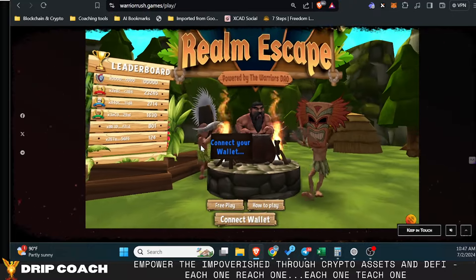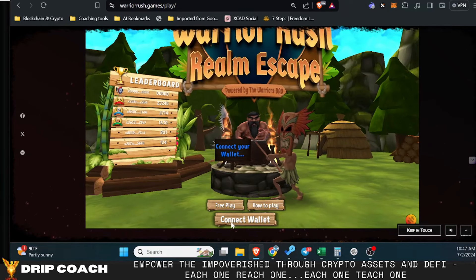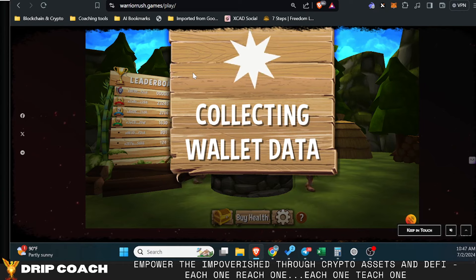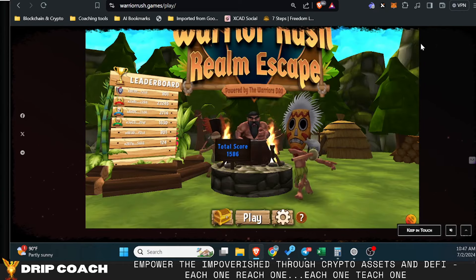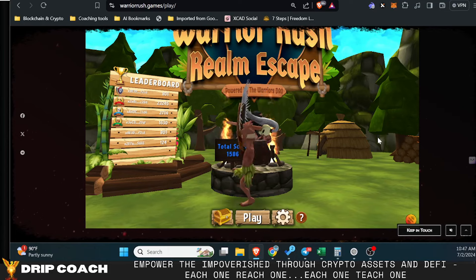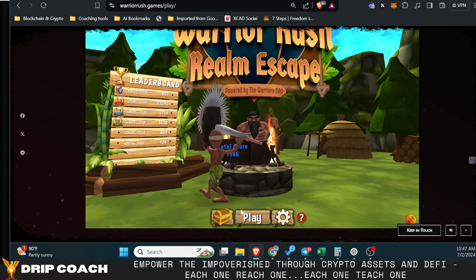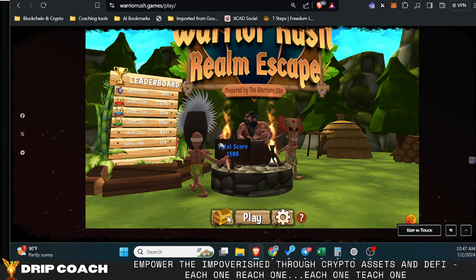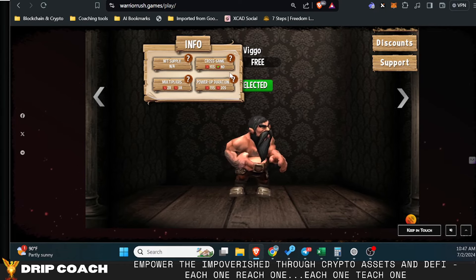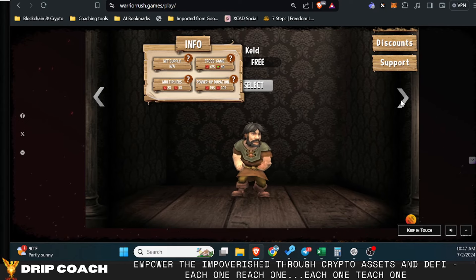If you connect your wallet — which we're going to do here — it's a very simple default wallet interface. Let me unlock my ledger. This will track your high score, and it also allows you to purchase other characters and select from other available characters that are free. Once you're connected, you can come into the chest here, which shows you the character screen — basically stats of what characters are available.